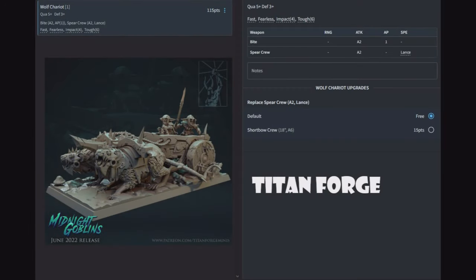Wolf Chariots — one for 115 points. Quality five, defense three, two wolf bites at AP1 and two attacks from the spear crew with a lance. Fast, fearless, impact four, and toughness six. You can upgrade to a shortbow crew for 18 inches, six shots. Whether you run around outside charge range blasting with arrows or charge straight ahead to knock people over with lances is up to you — there is no wrong way to play a goblin, because the goblin has no idea what he's doing in the first place.